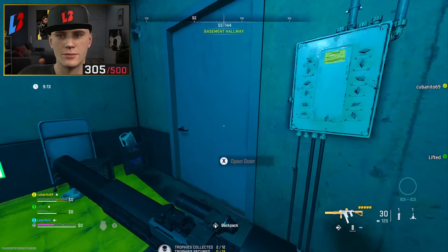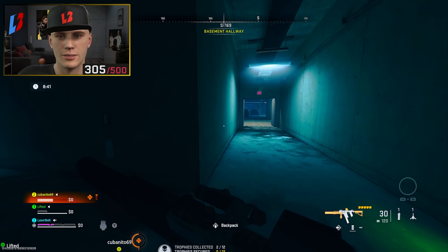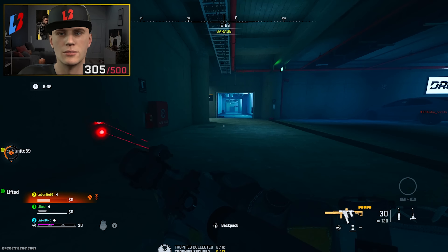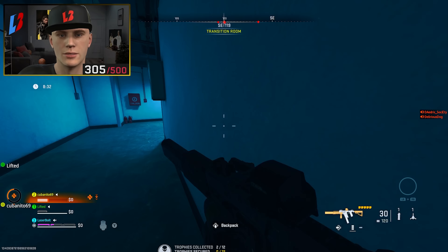Now that we know how to make the vests and what they do, let's talk about pros and cons and rank them. Starting with the Stealth Vest — it's really good. It keeps you off UAVs, portable radars, and heartbeat sensors, which is great if you don't want to be seen.